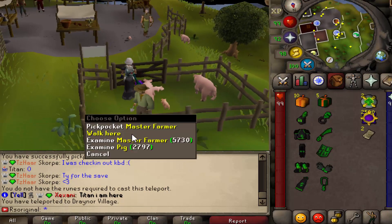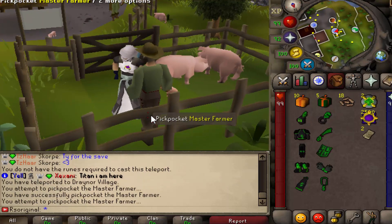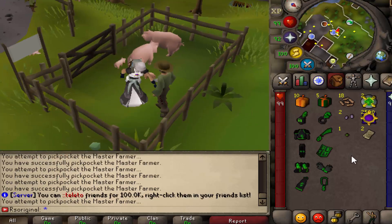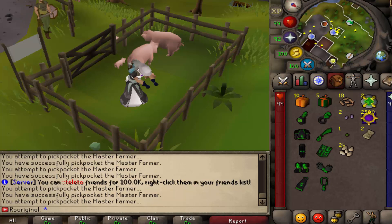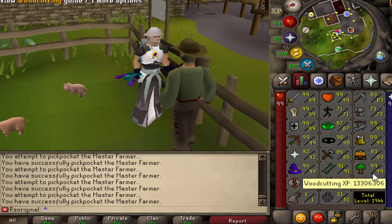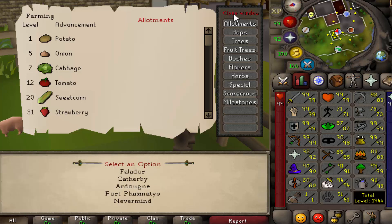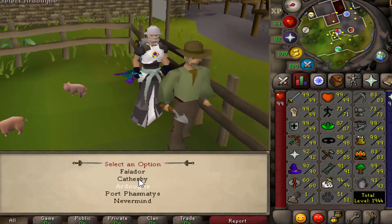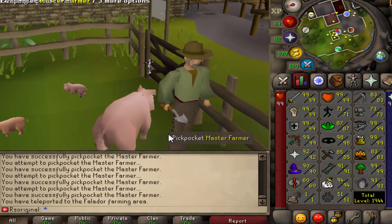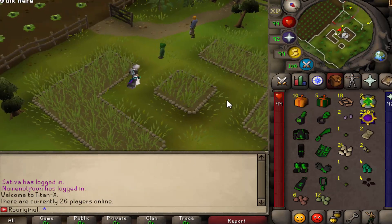Their skills are also fully working. For example, here is the farmer — we teleported to Draynor. You can pickpocket this master farmer, get yourself a load of seeds, and then if you want to begin training your farming instantly, all you've got to do is go to your skilling tab, right-click on the skill, and boom, you have arrived. So if we want to go to farming, find the skill, right-click on it — if you left-click it will show you stats, but if you right-click it will ask if you want to teleport. Pick the patch you want to go to and boom, we have arrived at the Falador farming patches.